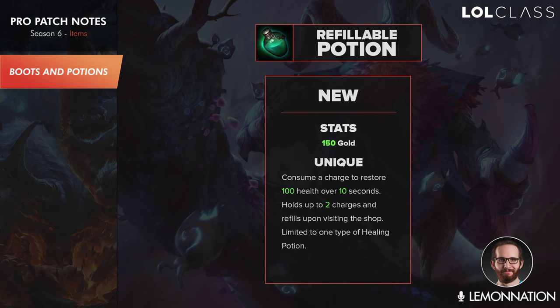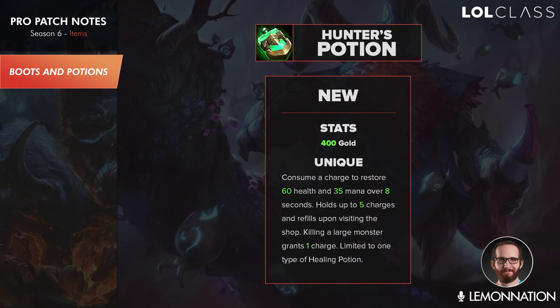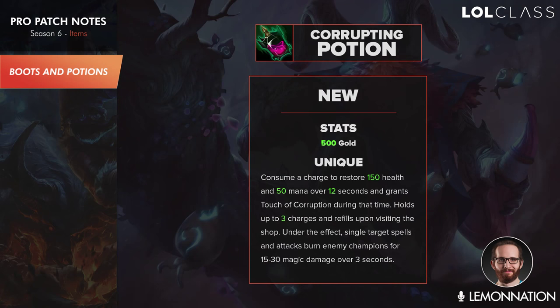They added a Refillable Potion which costs 150 gold, which means supports can now buy it alongside their gold generating item at level one. It holds two charges, recovers 100 HP each time, and regenerates whenever you go back to base. This will be bought on any support who doesn't need a ton of HP pots. It upgrades into Hunter's Potion and Corrupting Potion. Hunter's Potion is just a big potion with 5 charges of health and mana. Corrupting Potion has 3 charges and also gives you 15 to 30 damage over 3 seconds on every spell and attack while active, which is a very decent amount especially for supports — so this is going to be the more primary one you try to get.